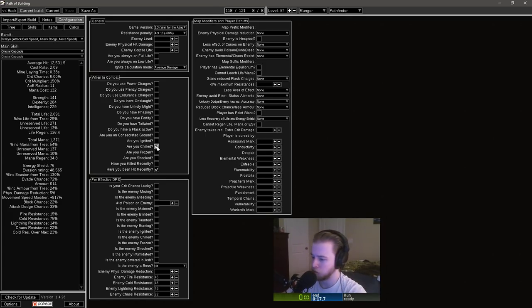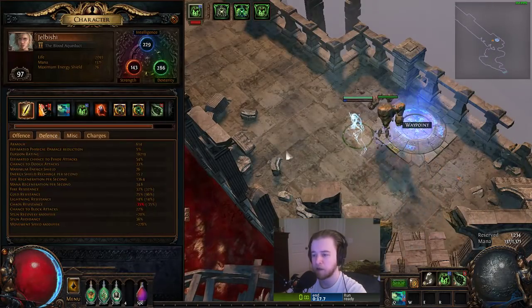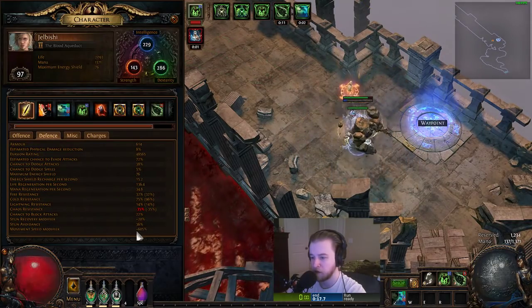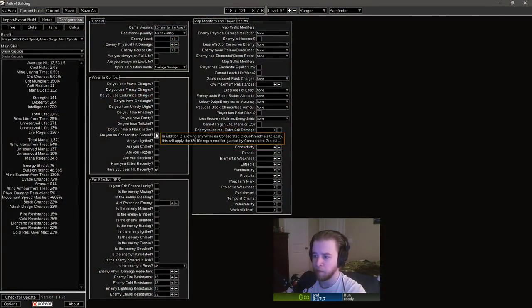Here's my config — it's really simple. Disregard the effective DPS part; I had that set up for other testing. Without the chill active, you can see 605% movement speed modifier. Let's go in-game and I'll show you that these numbers do, in fact, match up — no funny business. Path of Building works its magic and — 817% movement speed!